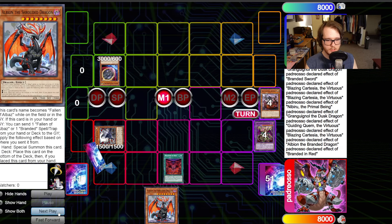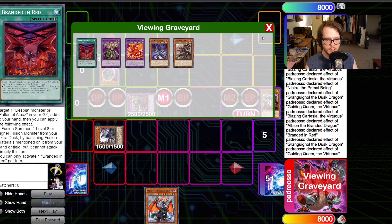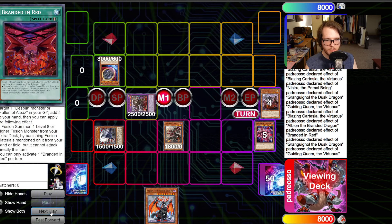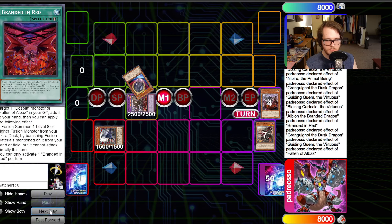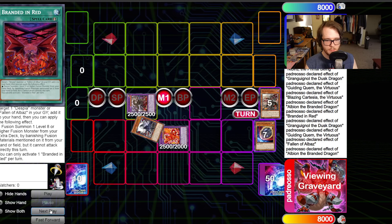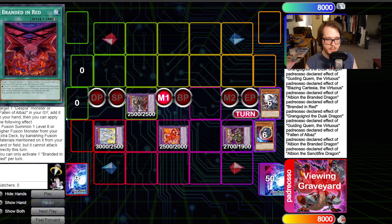We pass to our opponent, then go Branded in Red in the main phase getting the Shrouded Dragon. We can then make Grand Goyle. Chain link one: Grand Goyle. Chain link two: Cartesia. Cartesia makes Fallen of Albaz, then Grand Goyle makes the Gimmick Puppet. Then we go Fallen of Albaz effect to make Albion with the Nibiru token, and then Albion makes Sanctifier. That's the combo through Nibiru.